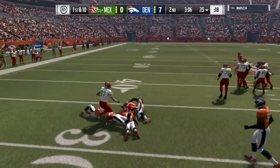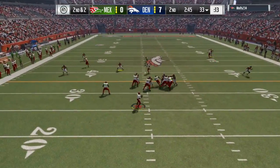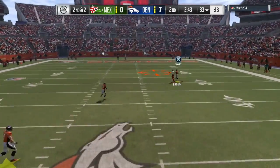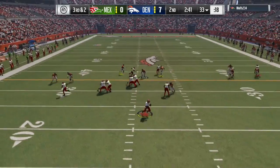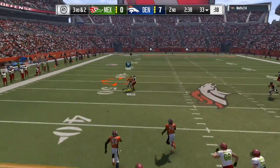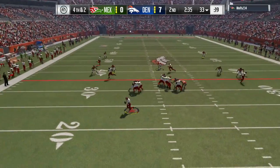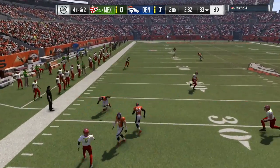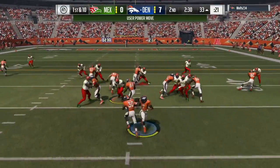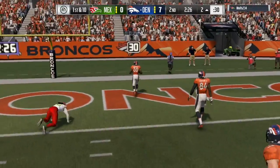He ran the ball very well against me, but for some weird reason he went away from the run, and that really hurt him. He's just chucking it up — that's not going to work against me. The swap button is key in this game. The speed of Paul Kraus — Paul Kraus is easily one of the best players in Madden. I don't care what overall you have, he's one of the best. And then a game-saving play by my player to stop the first down on fourth down.